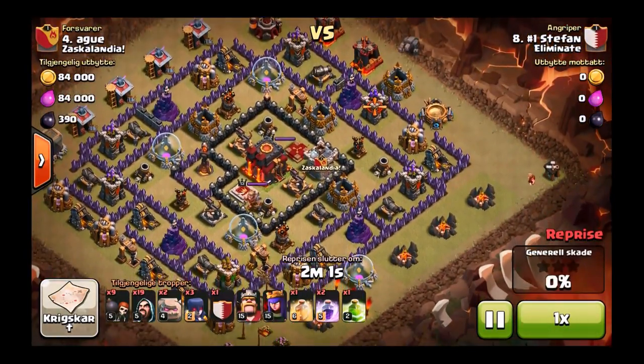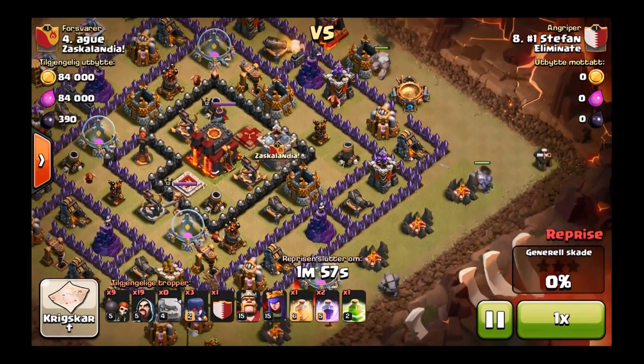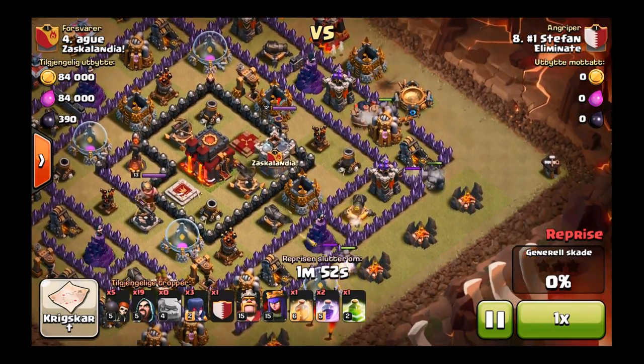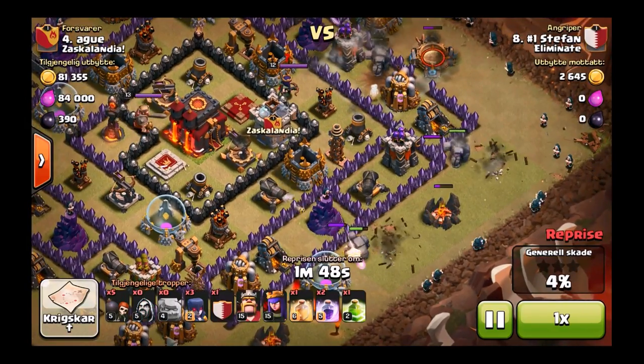I wanted to show you guys this featured attack by number one, a clanmate in the clan. I thought it would be better than just showing myself. He's going to be doing GoWiWi too with three golems as well. He has nine wall breakers, 19 wizards, and three witches. Not sure what he has in the clan castle — we'll have to check that out. He goes in and puts down the golems beautifully.